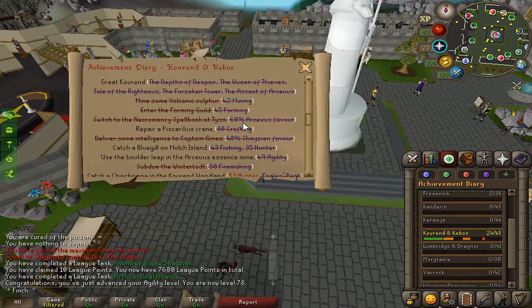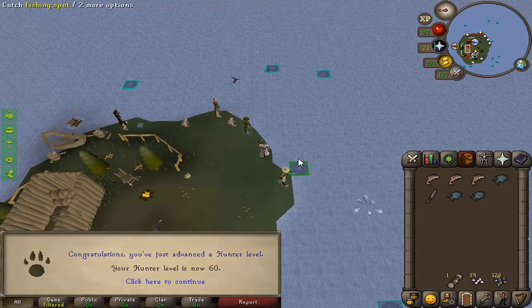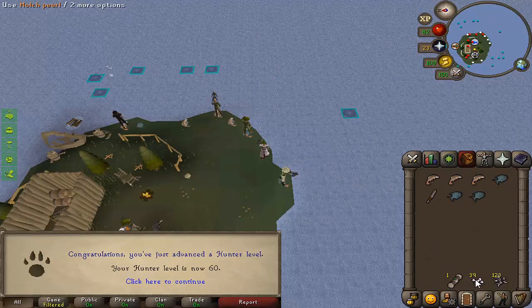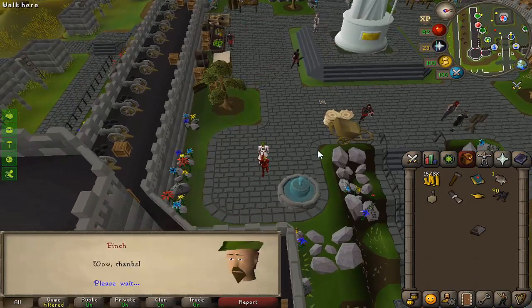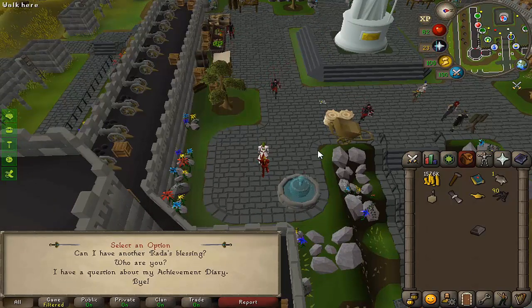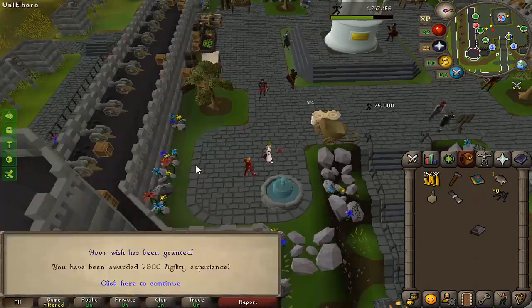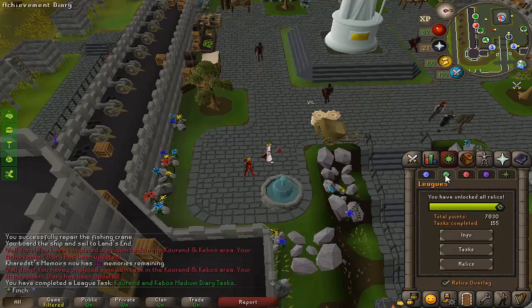Next up I'd quite like to knock out the medium diary, which I need some hunter levels for, so I'm going to try aerial fishing. Ended up staying a bit longer to get 60 hunter — I will have to come back at some point for 80. I also want to try my luck at getting the golden tench even though it is very rare, and obviously picking up as many Molch pearls as I can for the angler's outfit and fishing rods. That is the medium diary done — a 7,500 XP lamp scaled up to 75k.